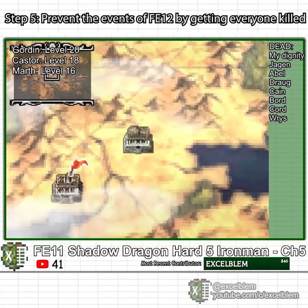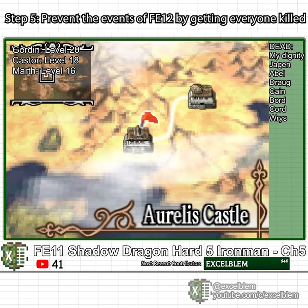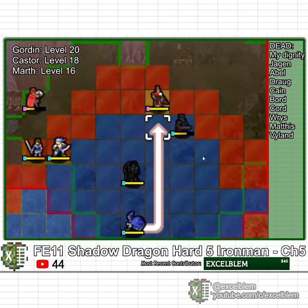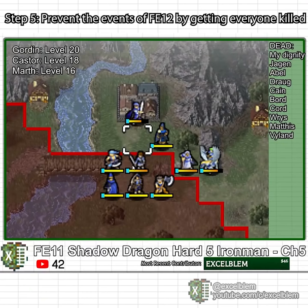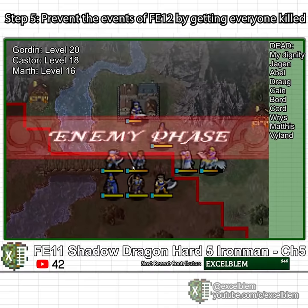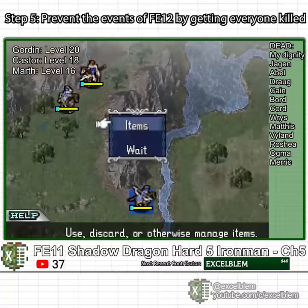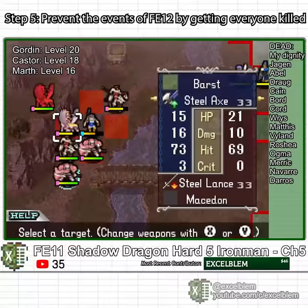Chapter 5 introduces Wendell and the five members of the Wolf Guard. Wolf and Sedgar are infamous for their extremely high growth rates and are a staple of any Hard 5 run. I recruit Wendell and clear most of the map, but I accidentally use my end turn button macro and Merrick becomes a stain on the pavement. I decide to farm the reinforcements for XP but get overwhelmed.